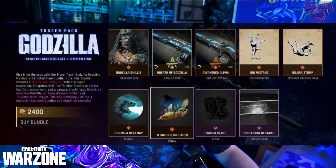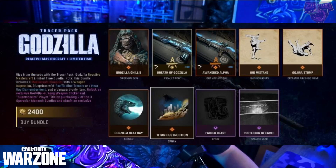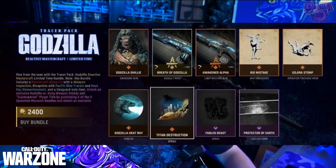The Blueprint also features Pacific Blue Tracer and Heat Ray Dismemberment — so when you shoot your enemy, their legs, head, whatever, it comes off. There's also a Vanguard-only item: unlock an exclusive Godzilla vs. Kong sticker and super play title by purchasing two of the three Operation Monarch bundles. I still haven't played Vanguard and probably don't plan to since I'm kind of done with World War II — I want to be in Modern Warfare. That's why I miss Verdansk and play Rebirth most of the time.